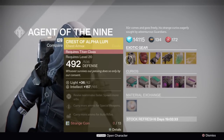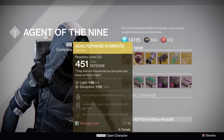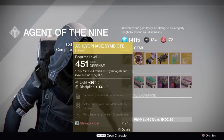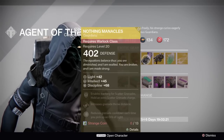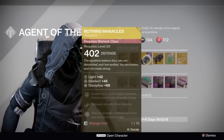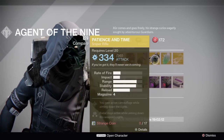For the exotic gear this week: for the Titan class we have the Crest of Alpha Lupi for 13 strange coins. For the Hunter class we have the Achlyophage Symbiote helmet for 13 strange coins. And for the Warlock class we have the Nothing Manacles gauntlets for 13 strange coins, and this is a new House of Wolves gauntlet.